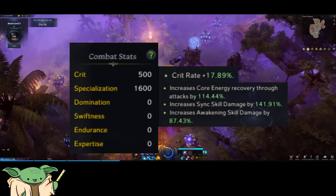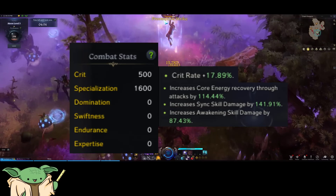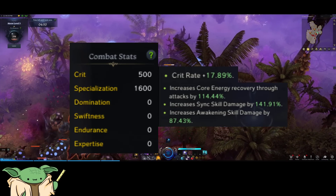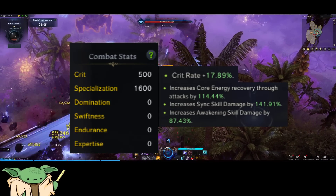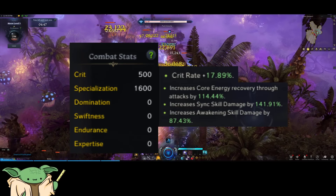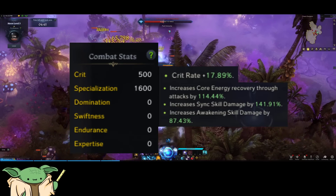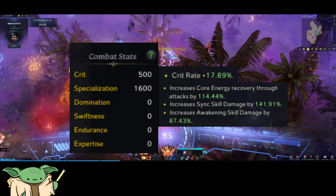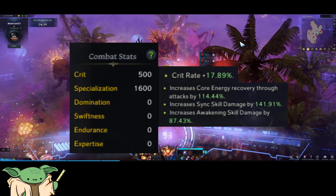For your stats, you're going to want Spec on every single accessory and Crit only on your necklace. Although Spec does not increase the duration of your Transformation, which is fixed at 20 seconds, it does increase the damage of your abilities while in Transformation and the gauge gain from your normal abilities to help you get back into Transformation even faster.